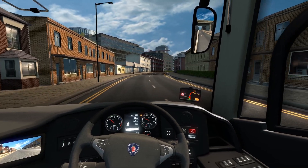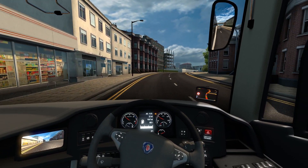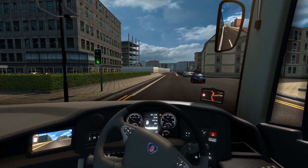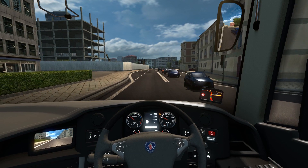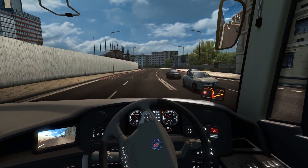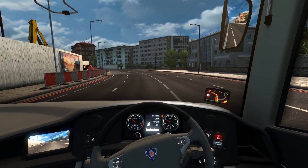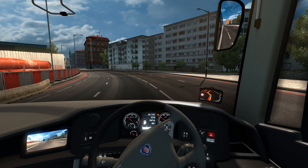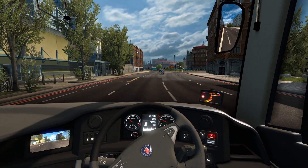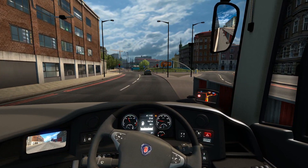This handles better than all of the coaches in Fernbus. The last time I played that game they just drove awfully - the steering and the tilting effect was horrible. I've noticed this has got its own physics which is really nice. You can probably see it when moving about on the outside. That is completely new and it's really well done actually. The physics on this are really really good - wasn't expecting it when I first went for a drive in it.